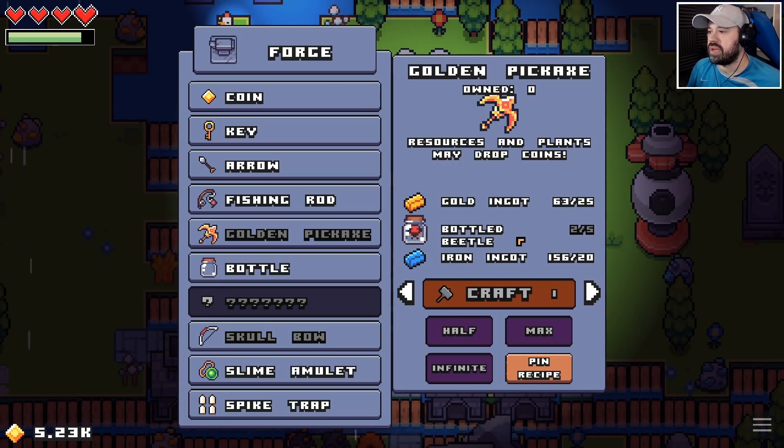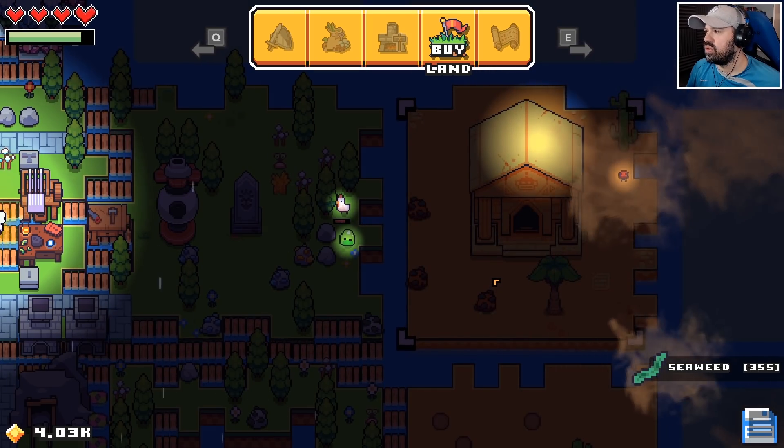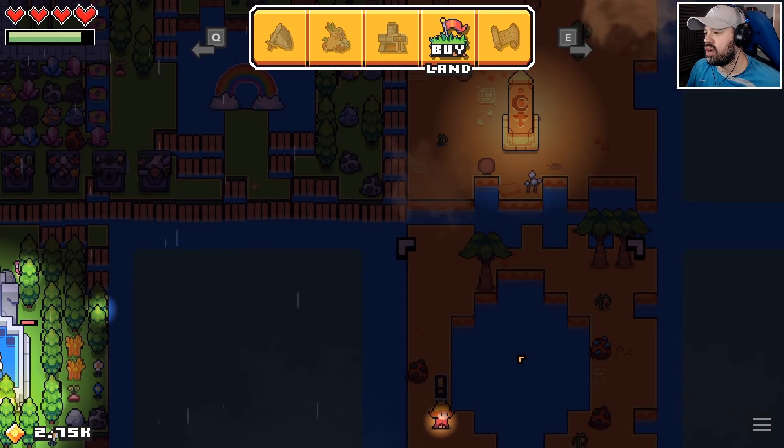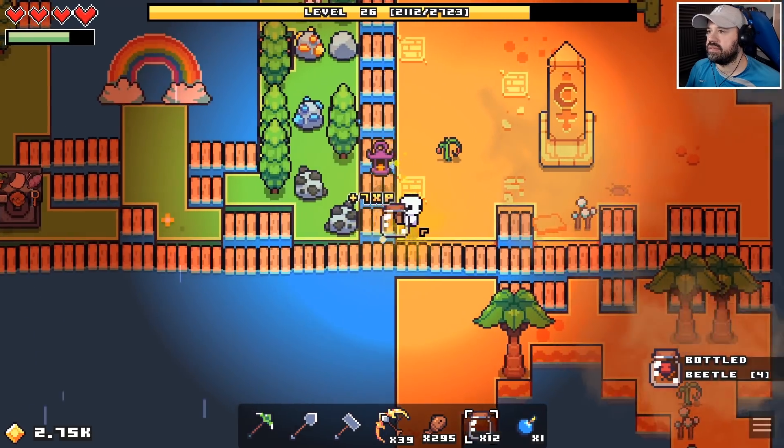We can't make a pickaxe yet because we still need three more bottled beetles, which are grown over in the desert. Maybe we should buy more land. Beetles! What about down there? Oh yes — princess! That's not a beetle, but you're mine.